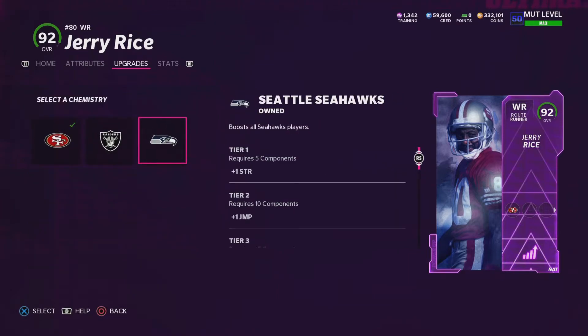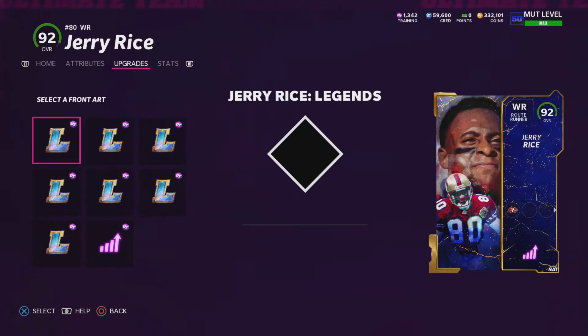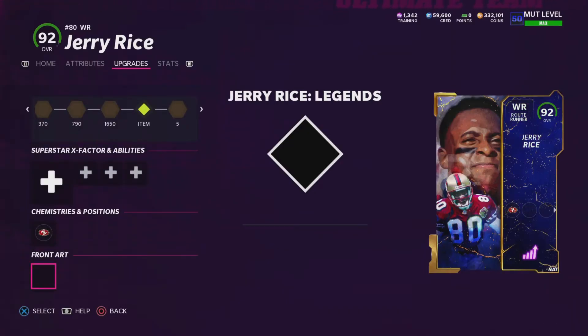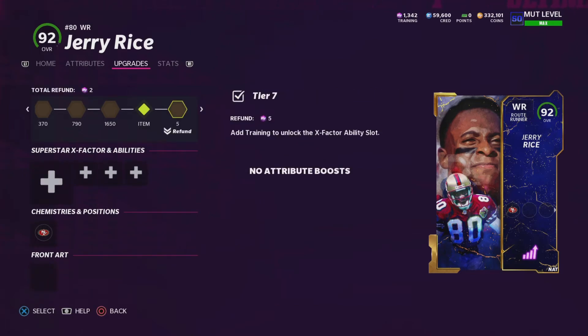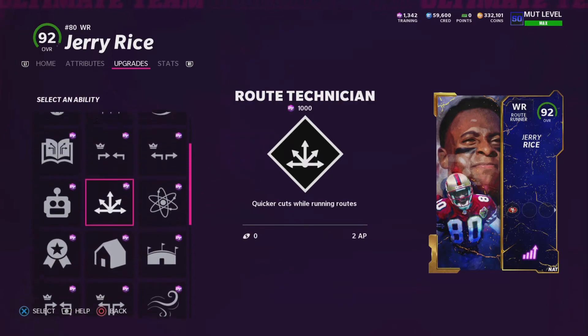A Seahawks or Raiders theme team could be insane if they added Marshawn Lynch — especially Raiders, because you could have Bo Jackson, Marshawn Lynch, and the Raiders also have Waller at tight end. Look at that card art. I personally think the Raiders are the way to go with theme teams. I just like doing the Niners every year. I'm not even a Niners fan, really.